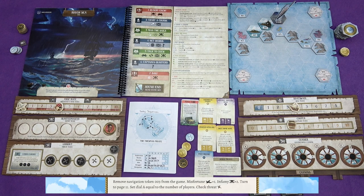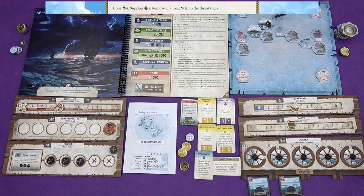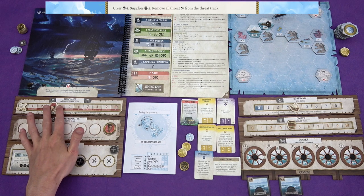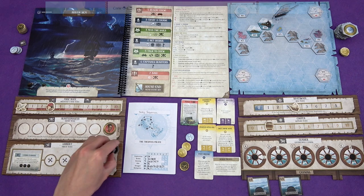Entry 791: a rumor begins spreading around the ship that there is treasure to be found in Deep Sister Trench. There might very well be, given how many ships have gone down in that area, but ships go down because the trench is home to all manner of gargantuan sea creatures that like sending sailors to Davy. Some of the more foolish crew members want to investigate the trench, but you and the captain decline. One day, when the ship is moored off a newly discovered island, several crew vanish along with a rowboat and some supplies. You suspect you know where they're headed, then shake your head, for you know those fools will never be heard from again. So crew minus one - we're only on three crew - supplies minus two, and remove all the threat from the threat track.